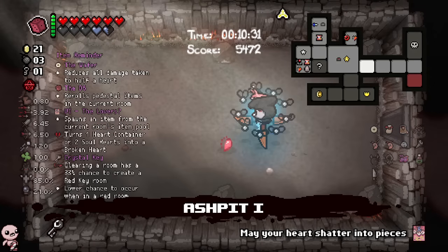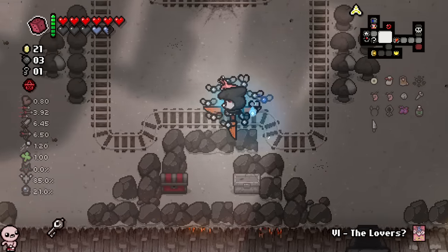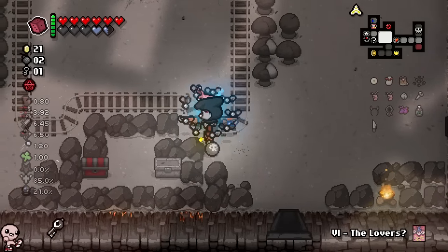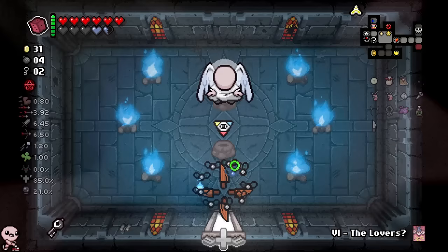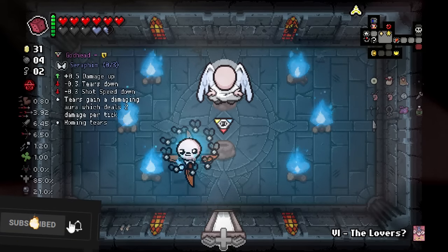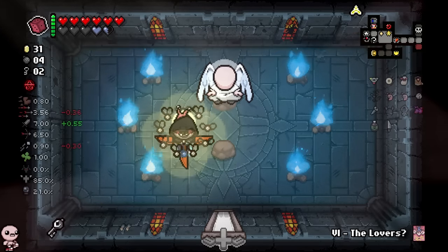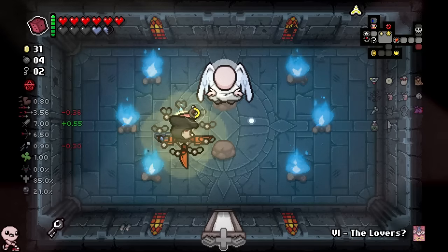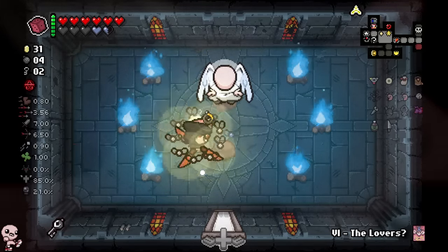There's a charge beggar I left alive. I think I should use the Lover's Card right now. I genuinely think I do. I'm going to do this for the bomb chest because I'm sure that's worth it. Absolutely poetic on all accounts. We're going to see what this does — please just give me Godhead aura on all of them. Yes — oh, that's exactly what I wanted.